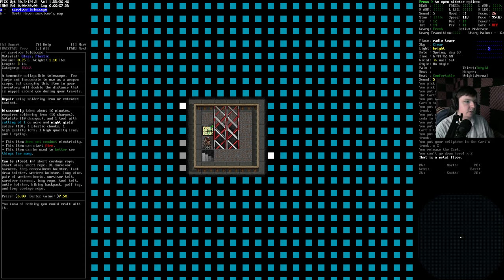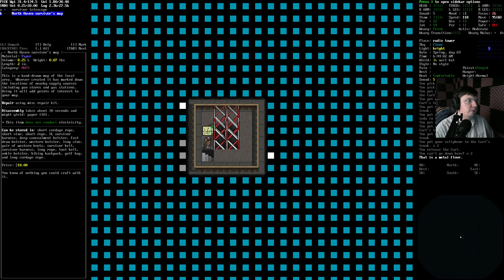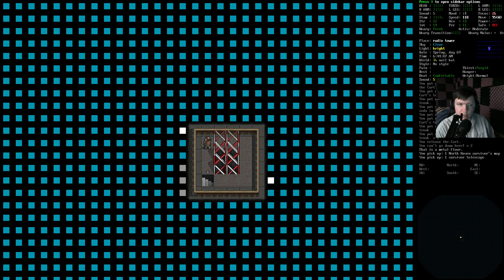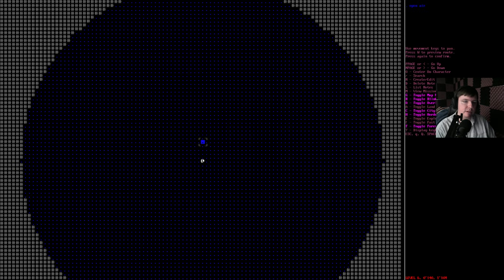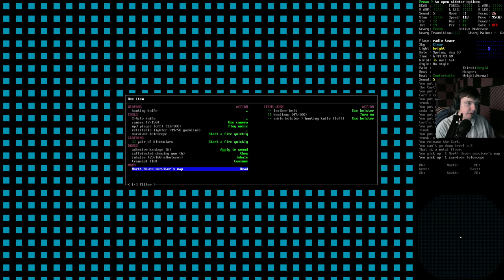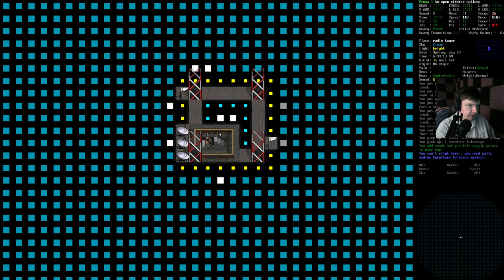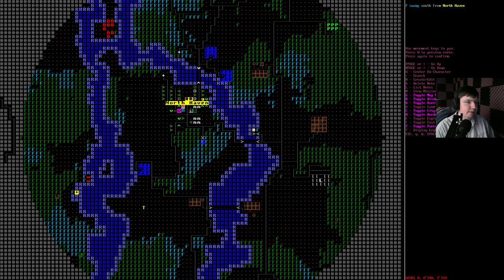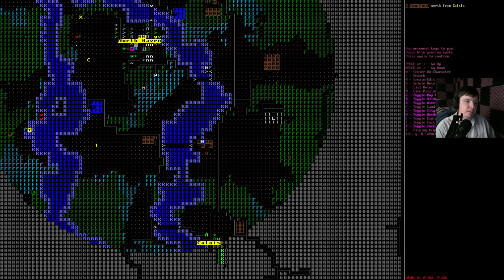I've made it to the top, and we found a survivor's telescope, which is an even better version of the magnifying glass. So this is great to find right here — they're usually up here, too. Too large and inaccurate to use as a weapon scope, but carrying this in your inventory will double the distance that is mapped around you during your travels. You also have a North Haven survivor's map, which is kind of like the restaurant map was, except it has more stuff on it. So yeah, that just made it — we're gonna see a huge amount of the map. This is how much has been unlocked. Might as well activate the map. That's how much we can see by getting all the way up to the top of the tower and having a survivor telescope.